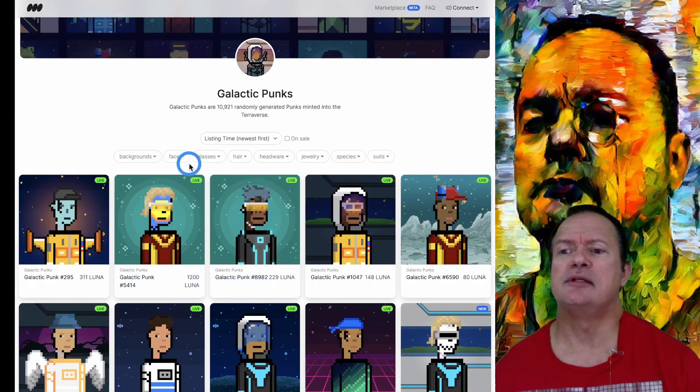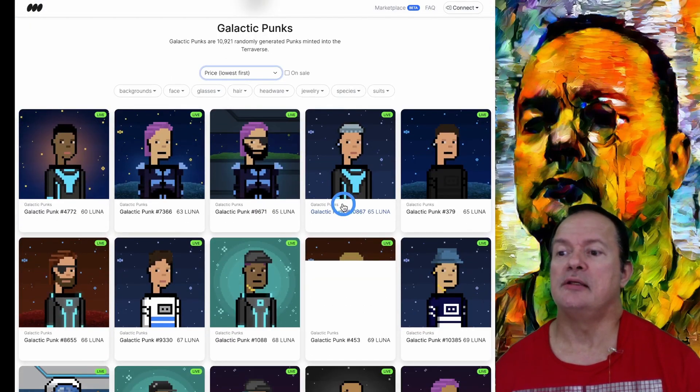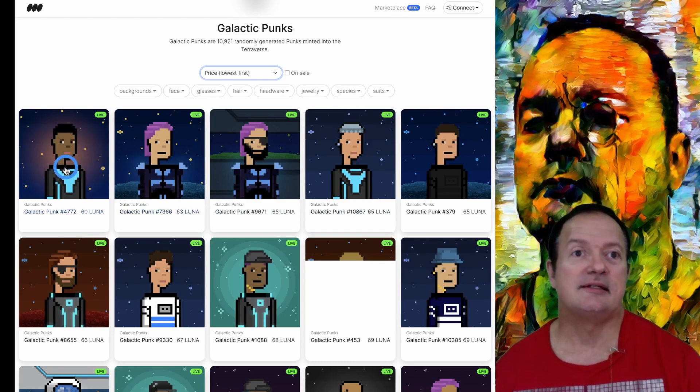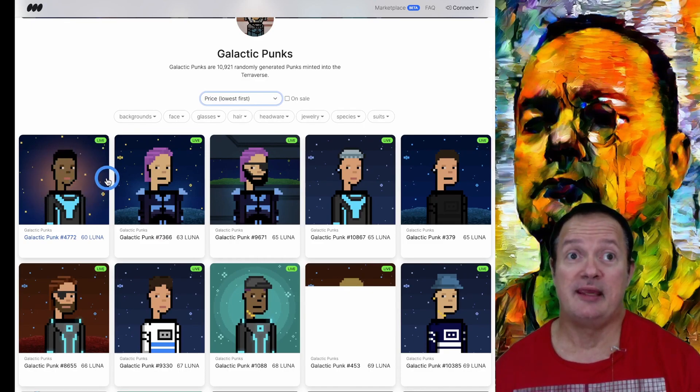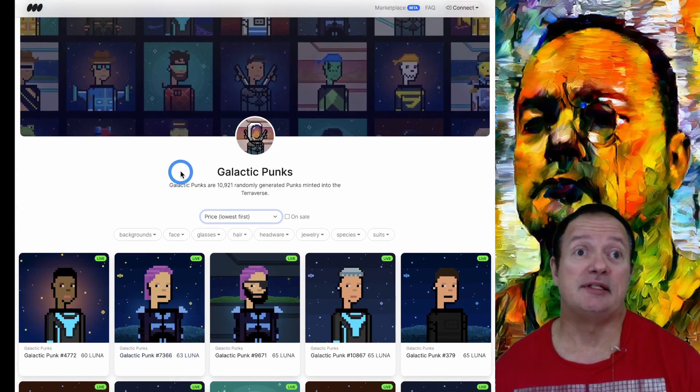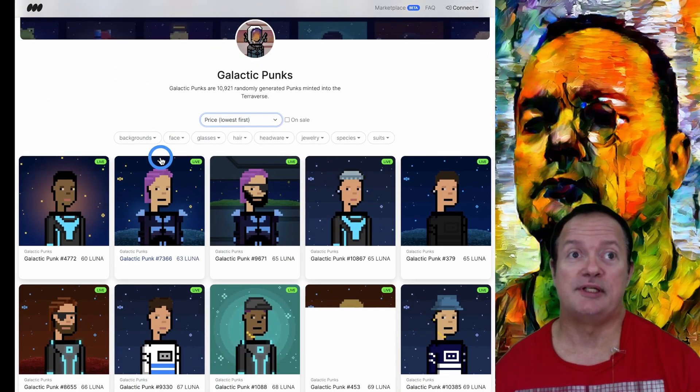I don't know if there's a low price or anything like this. Sorting lowest first — the cheapest Galactic Punk is 60 lunas. Pretty expensive and it's just a couple days old. Well, to be honest, this is like the second NFT collection on the Terra system, so it's a little bit historical. It's probably gonna fetch pretty high prices. This is just the beginning folks.